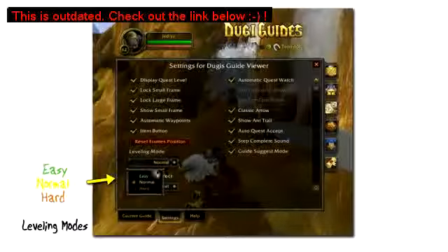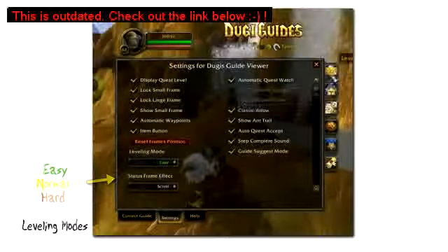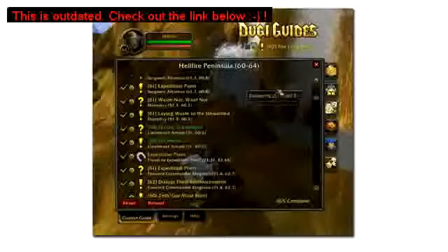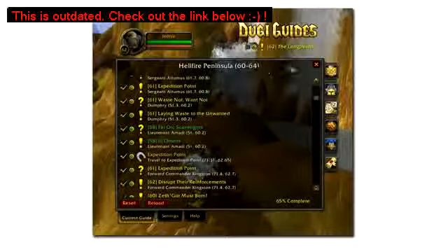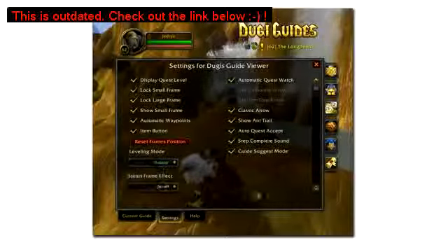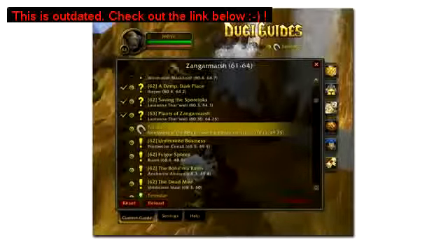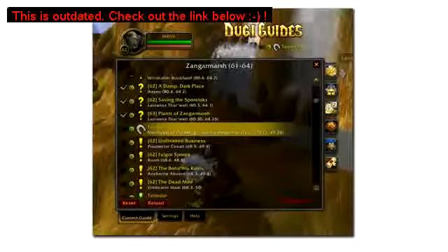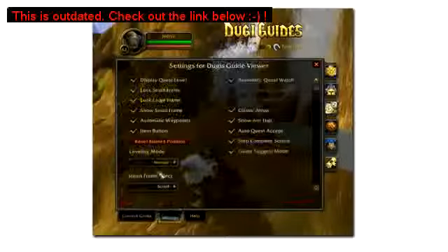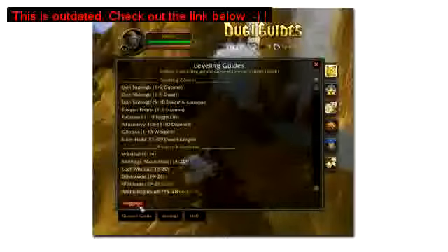We also have a leveling mode feature which will dynamically adjust the difficulty setting of our leveling guide to cater to your personal preference. For example, if you consider yourself a beginner at WoW, then the easy setting is probably the most suitable for you, and the guide will deliberately keep you in the lower level areas to make it much easier. The hard mode is ideal if you are a veteran player with a lot of gear advantage from heirlooms, and the normal mode is somewhere in between.